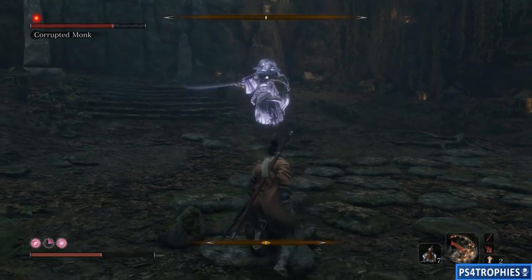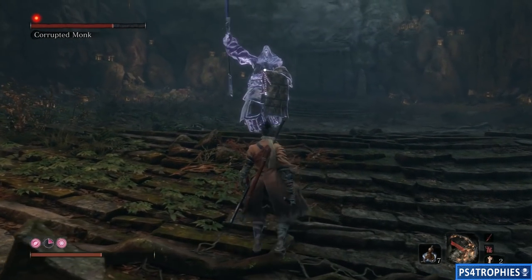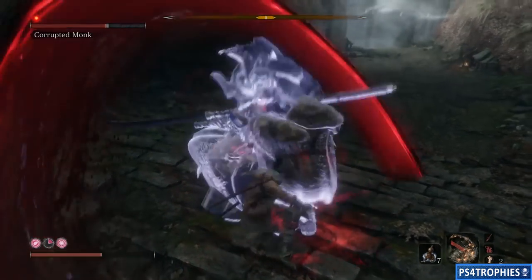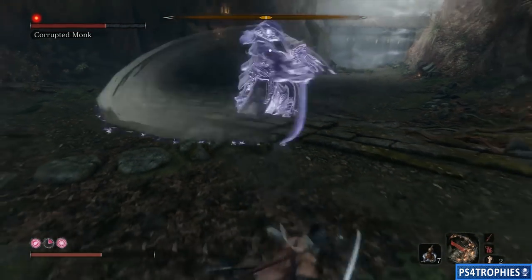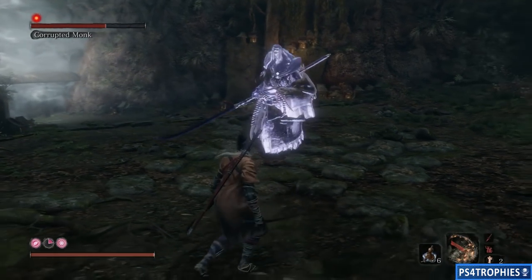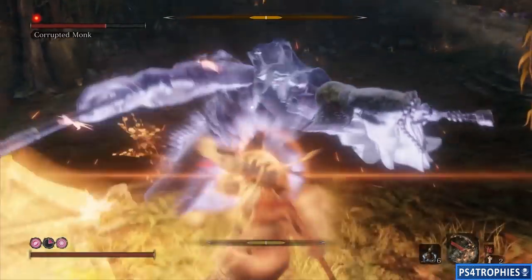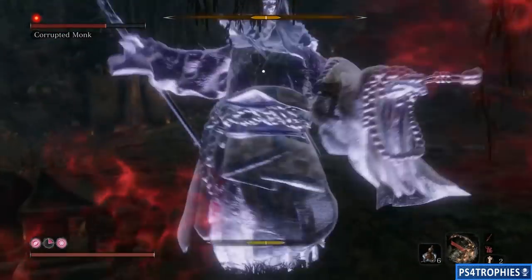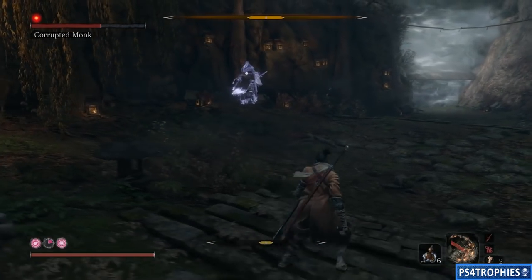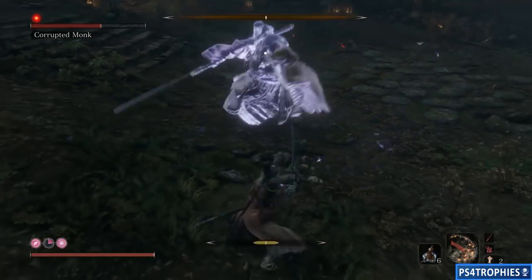This is actually my first attempt at trying to do this health-drain approach, which is why it's not the prettiest or cleanest looking, but it is the easiest and safest way to do it. When he does a series of attacks - whether it's the six-hit combo or his jump towards you - after each of those he has a brief recovery window. That gives you plenty of time to run in, do a Mortal Draw, and then back away. As you can see, his health is already just a little over half.